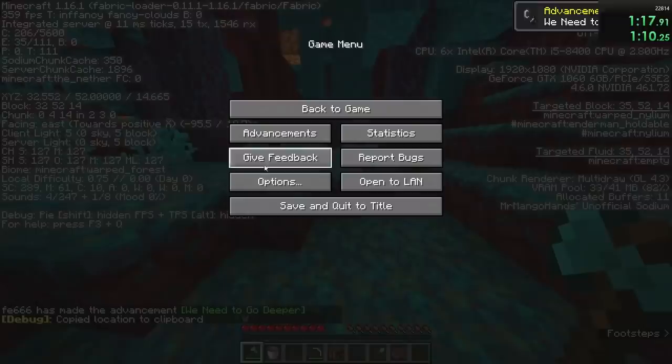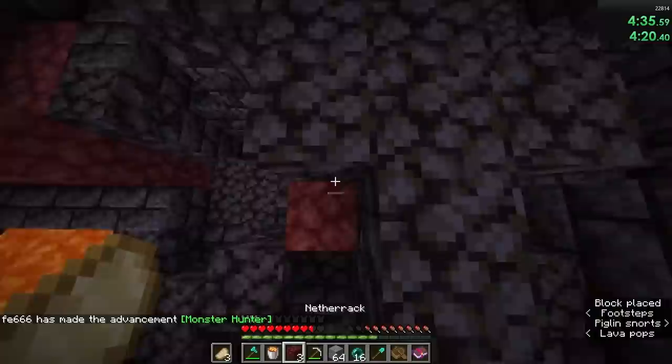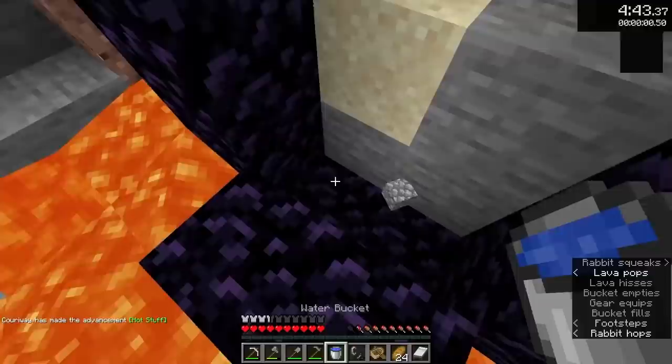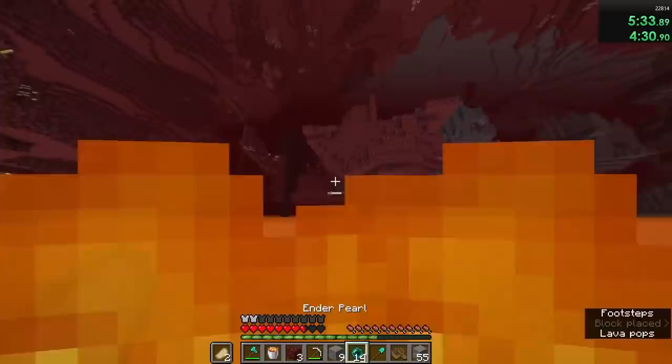He located a bridge bastion, and after mining the gold, he went over to a triple chest part, had piglins trade there, and at only 4 minutes and 20 seconds, he was in search of a fortress. For comparison, Curryway's former world record — which also utilized the bridge bastion — didn't have him entering the nether until 4:50.